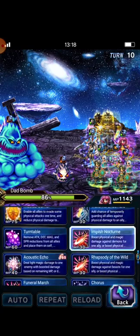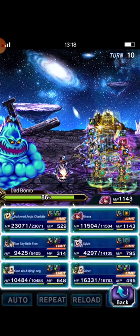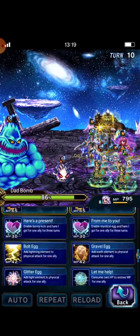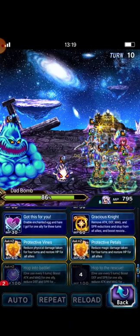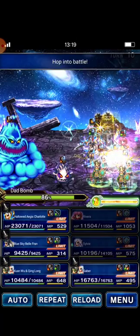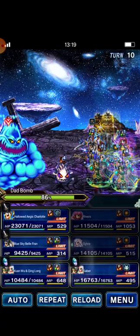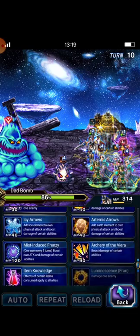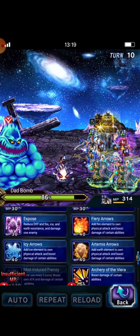Now I will imbue Impish Nocturne — boss damage against Demon, boss damage — and then Overture. Fran casts Marion Warzone. Hope Into Battle to Fran, and Protective Vines. I will use Palm Strike chaining with Archery of the Viera, Miss Inda's Frenzy, and Fiery Arrows.